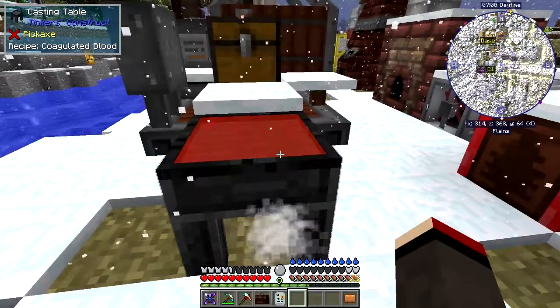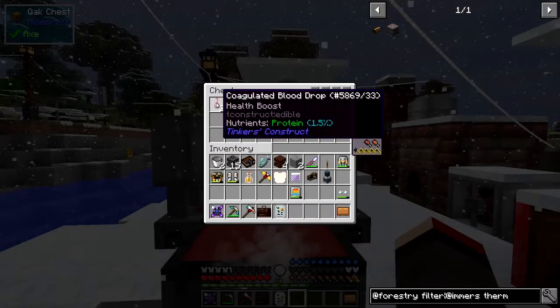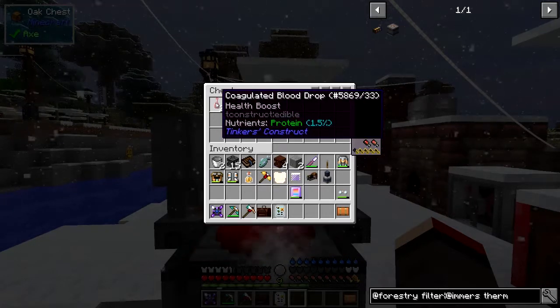When that's finished we can take it off and dry it — then we get this stuff: congealed blood drops, which are good for protein. I think they also give you some health boost as well — possibly a regen thing.